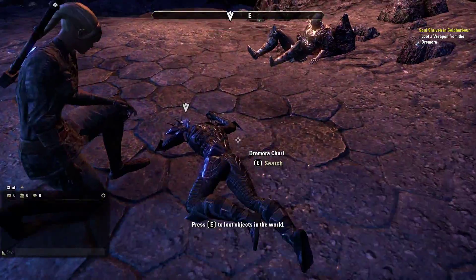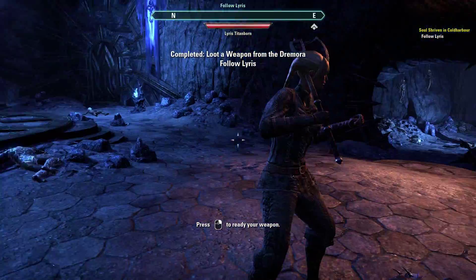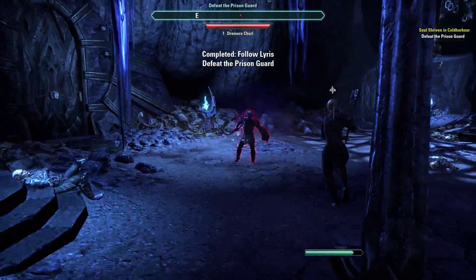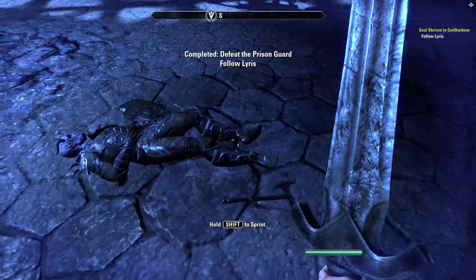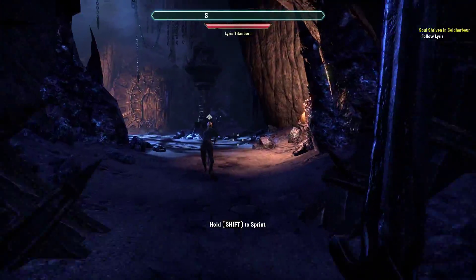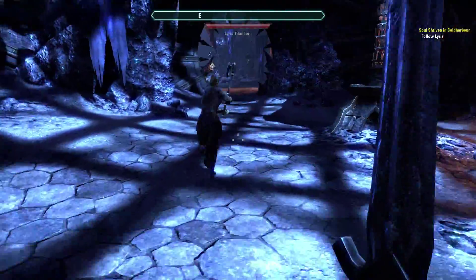Cast off iron greatsword. 'Keep your weapon ready and stay sharp, this place is full of surprises.' Why could they not have just kept that one part where you could actually choose what kind of weapon you wanted? That was the only part of any game I've played where you could actually choose — choice of a two-hand weapon, sword and board, or a staff.